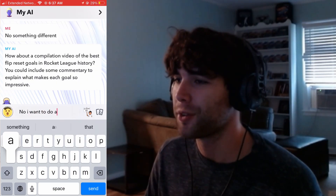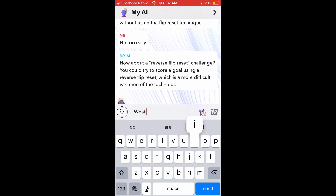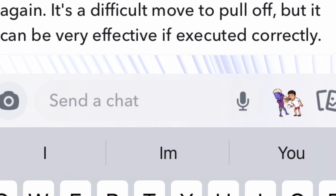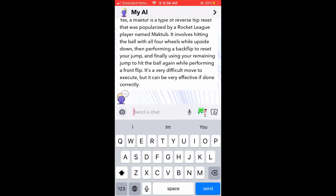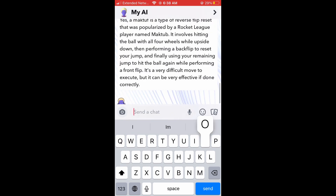I argue back and forth with it for a few minutes until we eventually have a breakthrough. The AI tells me to do a reverse flip reset challenge, and I've been playing the game for 2 years and I've never heard of that. I asked if that's like a mactiff reset where you use a backflip to get the second reset, and it responds saying that basically yes, it's a certain variation of a reverse flip reset.